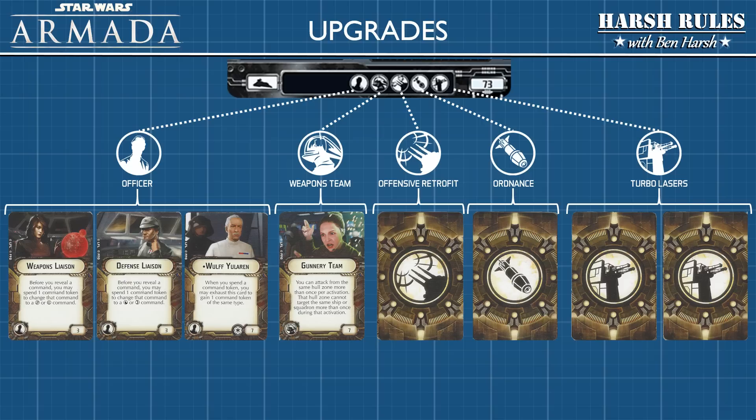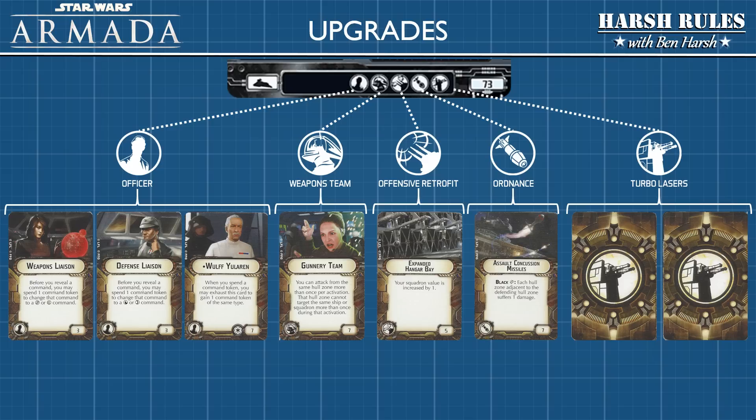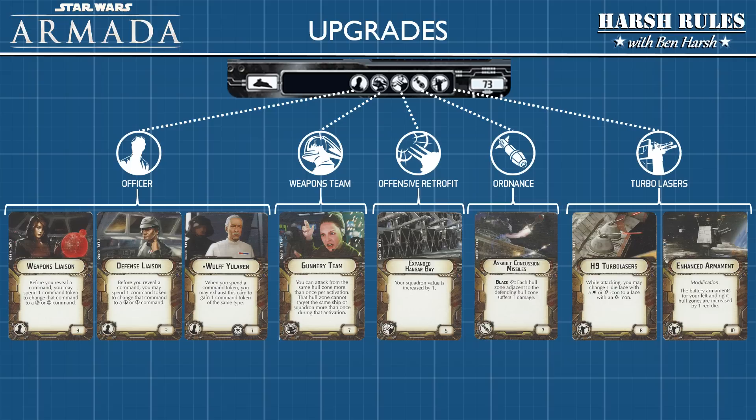The Offensive Retrofit: the Expanded Hangar Bay upgrade increases your squadron value by one. The Ordnance upgrade — Assault Concussion Missiles — on a roll of a critical on a black dice, each hull zone adjacent to the defending hull zone suffers one damage. Finally, turbo laser upgrades allow you to modify or add to your attack dice. Those are the available upgrades for the Victory 1 Class Star Destroyer; any upgrade you install increases the fleet cost for that ship.